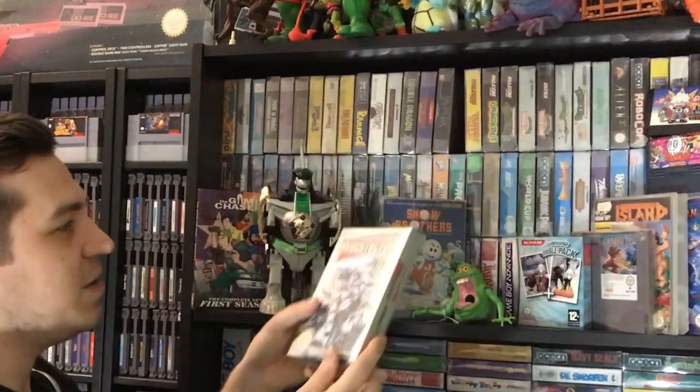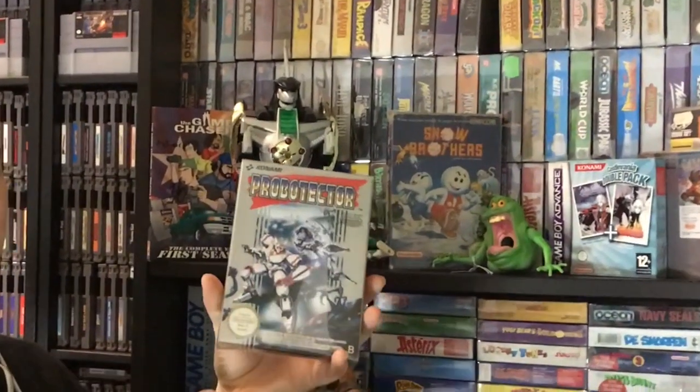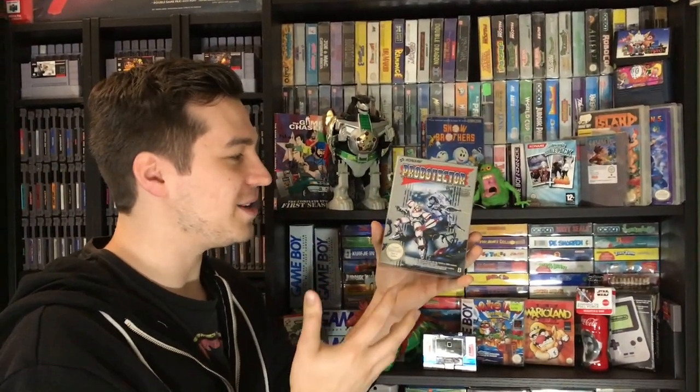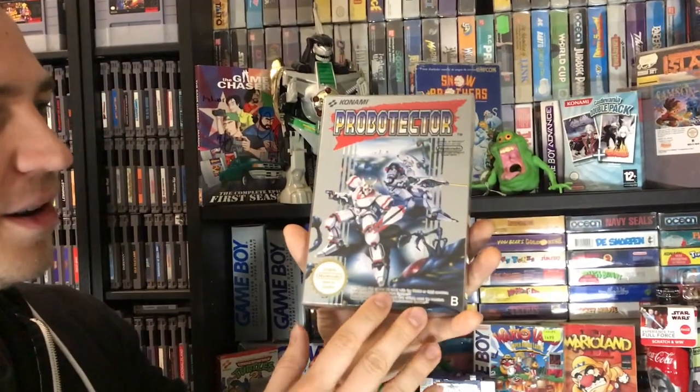One of the last games I'm going to talk about is Probotector. Now, you may not notice, but this is actually Contra for the European markets. This game is just as tough as Contra, but they changed the sprites around — they're actually robots fighting aliens in this game. It's got really pretty box art.